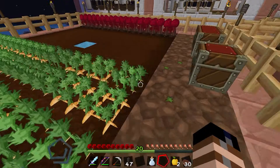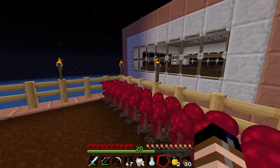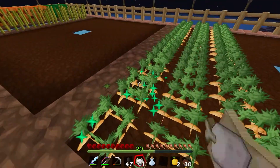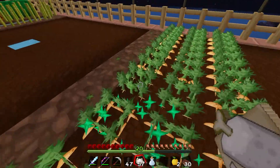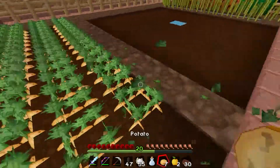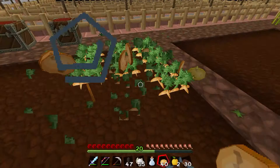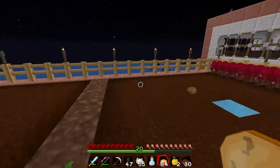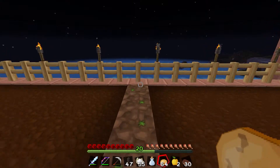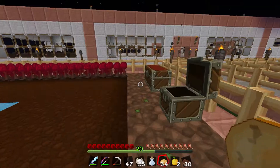We're going to go ahead and use some bone meal on this and fertilize these potatoes. I'll harvest some potatoes here. The reason I'm harvesting potatoes right now is because getting a potato is kind of a rare drop from a zombie. Unless you find it in villages, which I'm not sure if that's where we originally got our potatoes. But if you find it in a village, that helps. Originally, our potatoes, I think, were from a zombie.